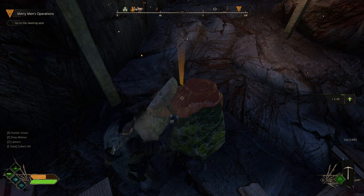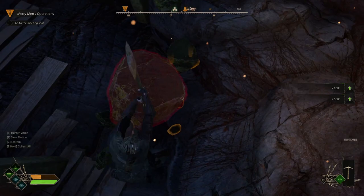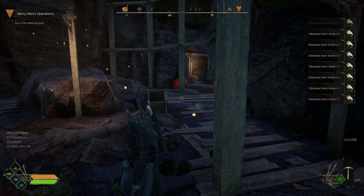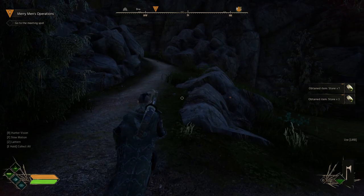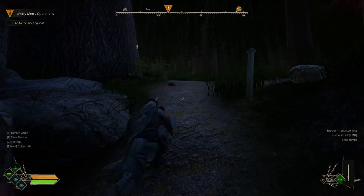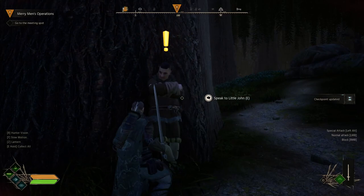When you hit a stone node, you'll get the option to hit quicker if you time it right. You need to do the top layer first, then the bottom layer becomes available. Once you hit that, you'll see all this stone which you can pick up. If you want additional stone, this is where you can get it — we didn't need it in the last mission, so we didn't come out here. But right now we're heading up to meet Little John, leaving the camp and going out into the forest.